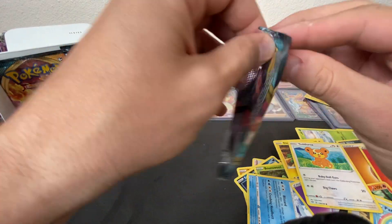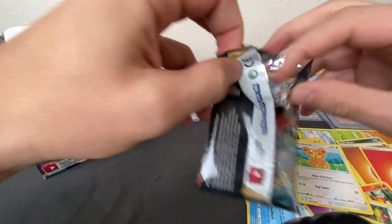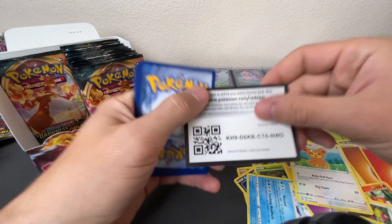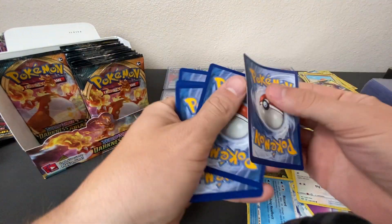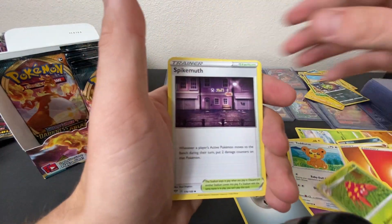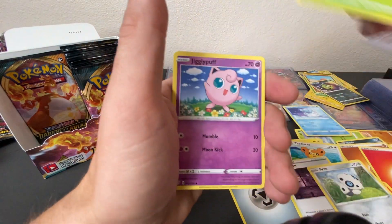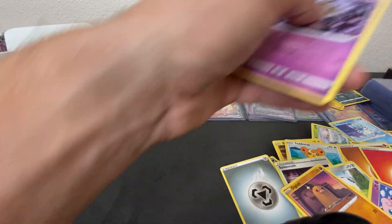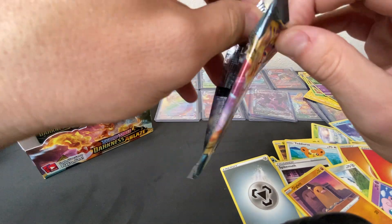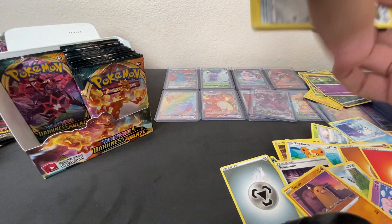QR. Next pack: Energy, Parasect, Spikemuth, Cape of Toughness, Aeron, Cubchew, Rowlet, Jigglypuff, Diglett, Morlul, Mimikyu. Two more packs for me guys, and we turn it over to Billy. I think I've already burned through our two VMAX cards — yes, and one was a rainbow. Very big pull.